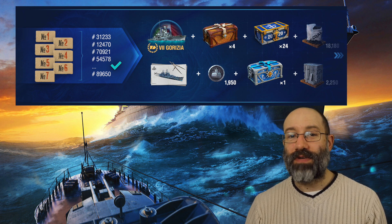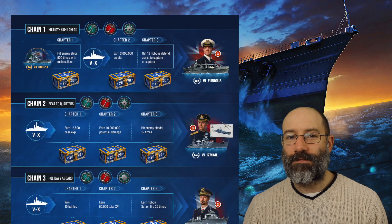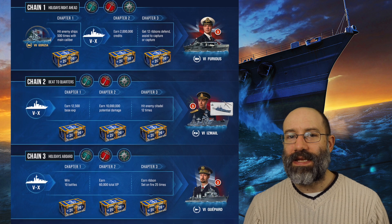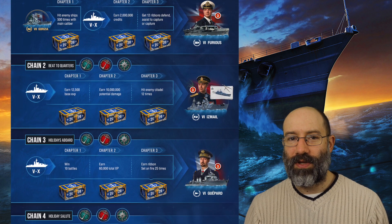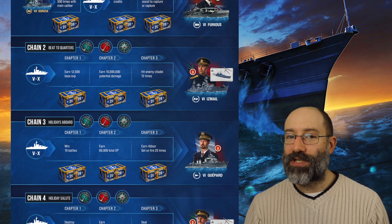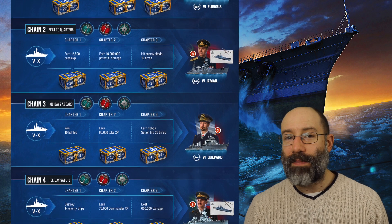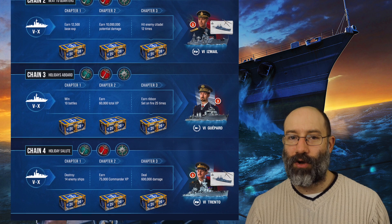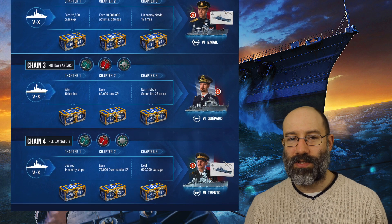Once you've unlocked Gorizia, you'll be able to complete four mission chains which require Gorizia for the first stage. These chains give even more shipbuilding containers to help with your collection, and also tech tree ships Furious, Ismail, Gepard and Trento. If you have these already, you'll get credit compensation, but you'll still get the commander and the port slot.